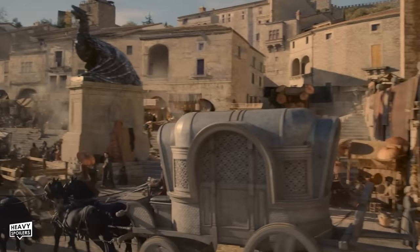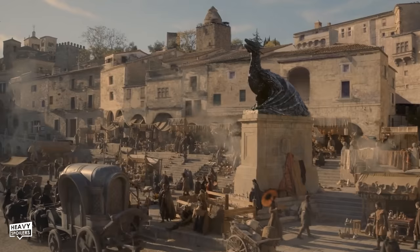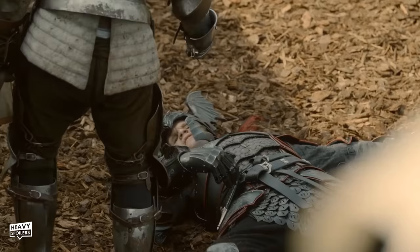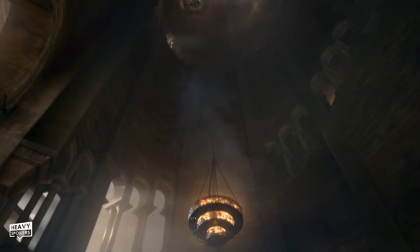Next we travel through the streets of King's Landing and pass the statue of a dragon. I'm not 100% sure who this is, but I believe it might be Balerion the Black Dread, which is why the monument is coloured that way. They then go to the Red Keep.